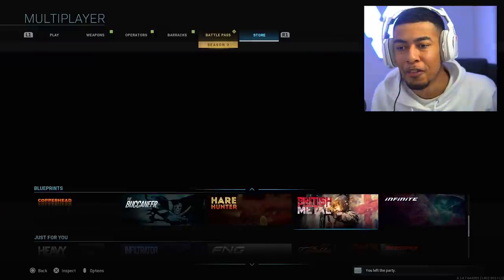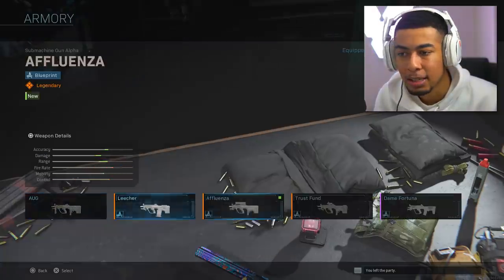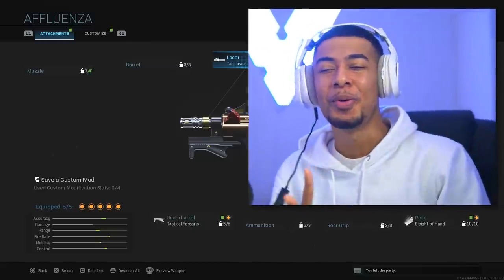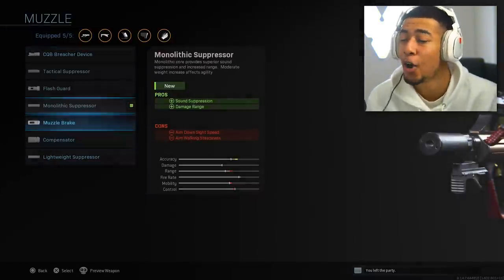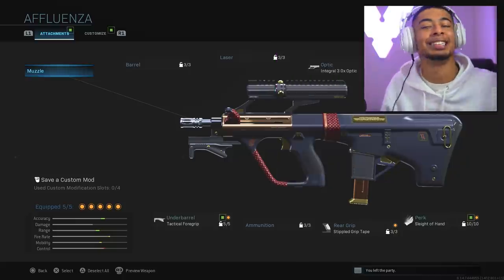There's some other new stuff as well — we'll check that out in a different video. I'm about to put all of this on my class real quick. Looking at it now, it's looking a little bit wild. I might take the laser off and put on like a rear grip, maybe a stipple grip, or maybe even the monolithic suppressor — just something to make it a little bit better. But I'm going to try it damn near as it is before you guys start complaining.